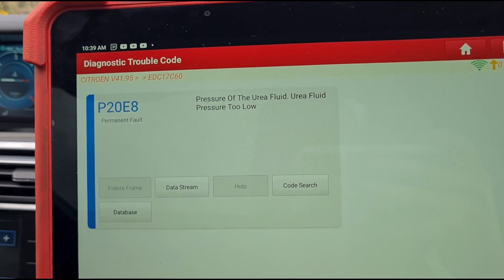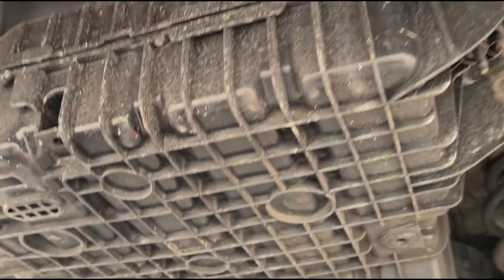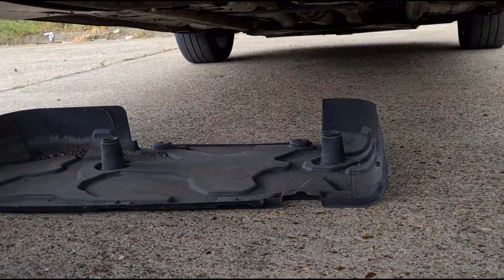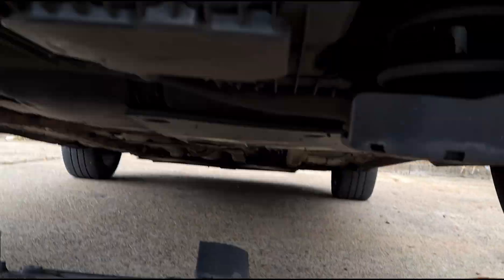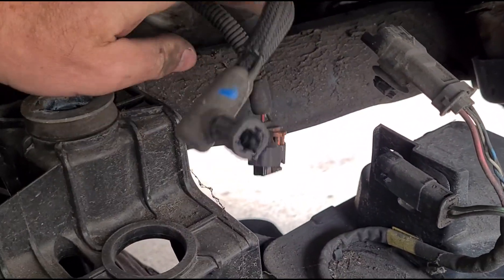We'll get the car lifted up, get the AdBlue tank off and have a look. Under the rear of the car, here's the tank held on by some 13 millimeter bolts. I've taken off a small plastic cover held by a few 10 millimeter bolts and a couple of plastic clips. Now we're just going to get the tank dropped down.